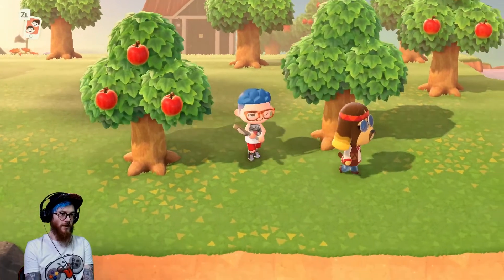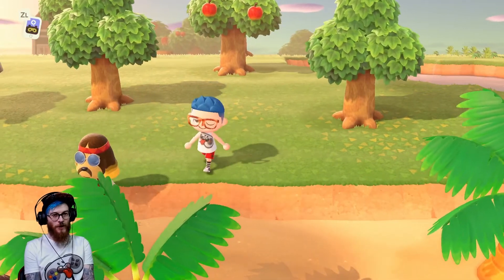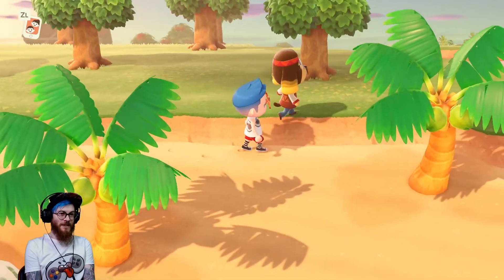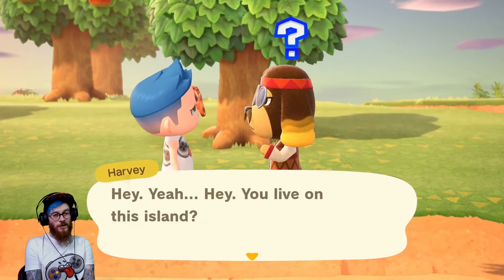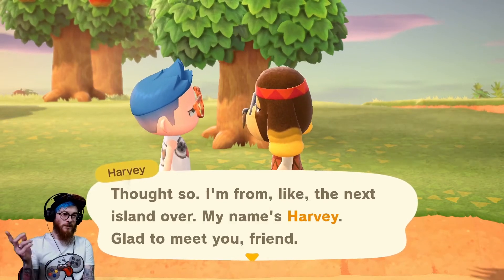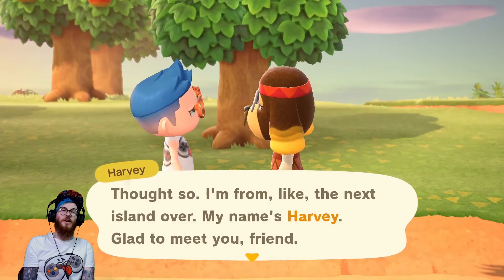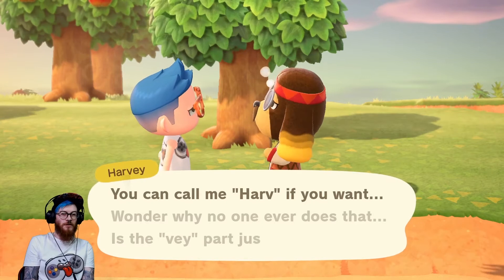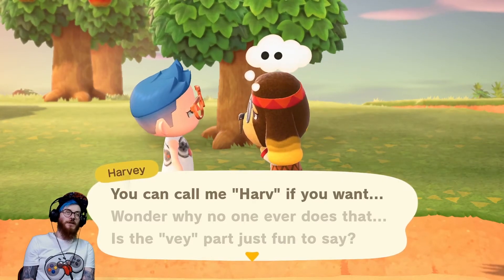Oh who are you? I like the look of this guy. Let's talk to him - put the axe away, that's a little threatening, and he does not seem threatening at all. He seems very chill, look at him, he's magnificent. I wonder if he's the new villager. He says: hey man, you live on this island? I'm from like the next island over. The name's Harvey, glad to meet you friend. You can call me Harv if you want. I wonder why no one ever does that - it's just fun to say.